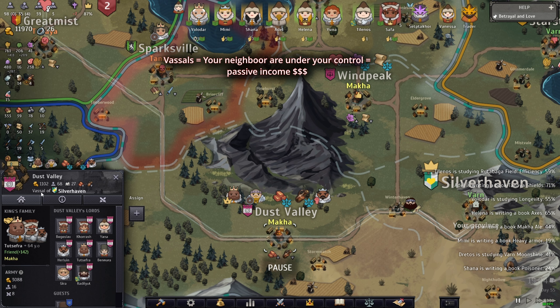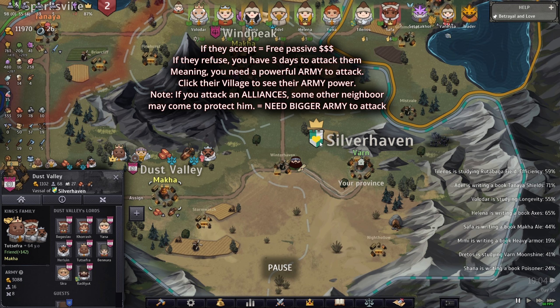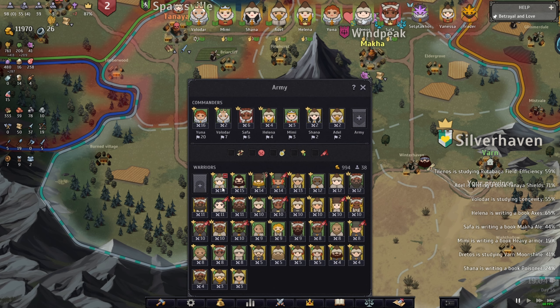In order to ask them to be your vassal, they may accept or refuse. If they refuse, you have three days to attack them, and you need a good army. If you don't have a strong army and you ask them, you're going to be in deep trouble. That's why you have to wait until end game. I have a good army — around 70 people, with level 14, 15, 16 combatants — very strong fighters.